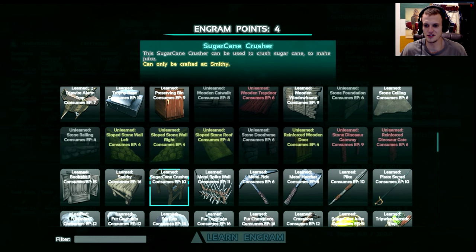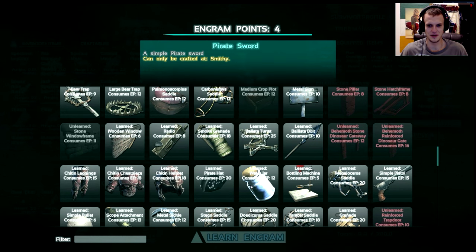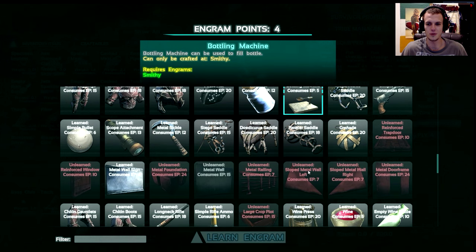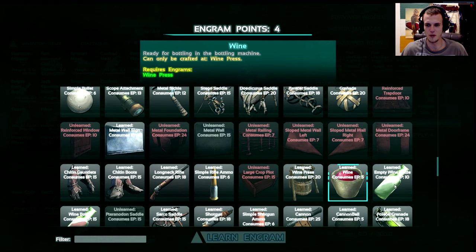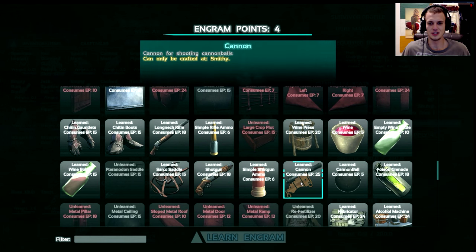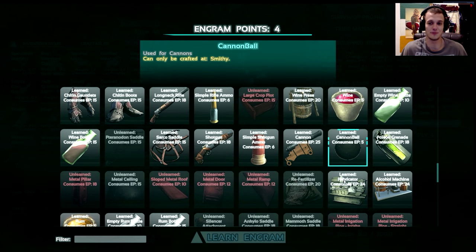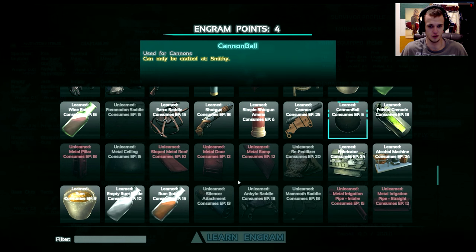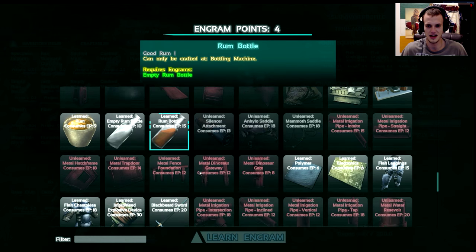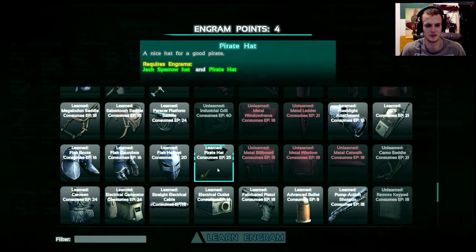You can grow sugar cane as well and use that as a resource. Here we have the sugar cane crusher, the pirate sword — so many cool little awesome items added here and there. There's also the bottling machine — you can make your own whiskey and wine. We have wine, empty wine bottle, wine press, full wine bottle. You can make cannons and cannonballs, because of course you can make pirate ships. We have the alcohol machine — rum, not whiskey, duh — and rum bottles.